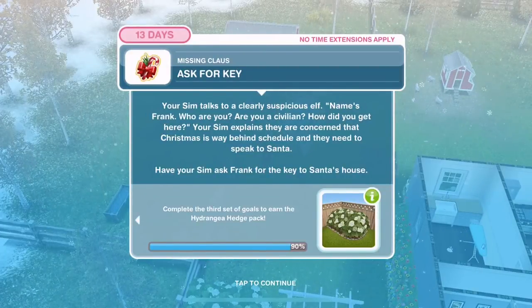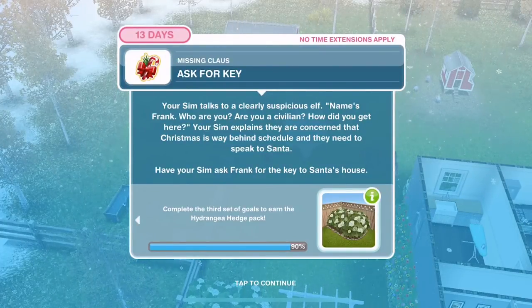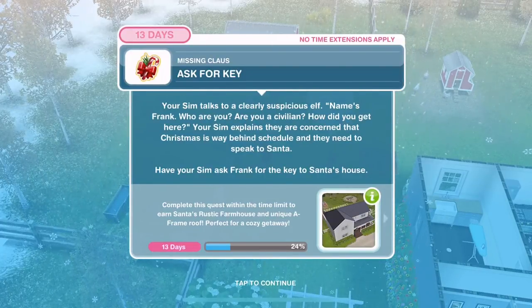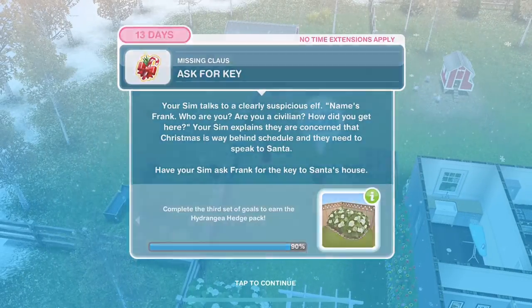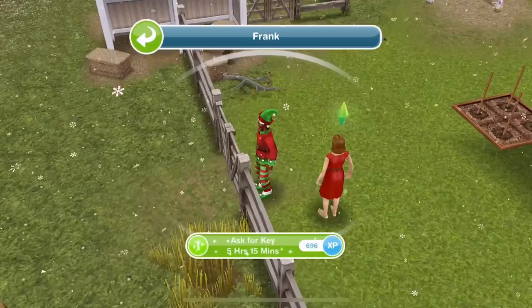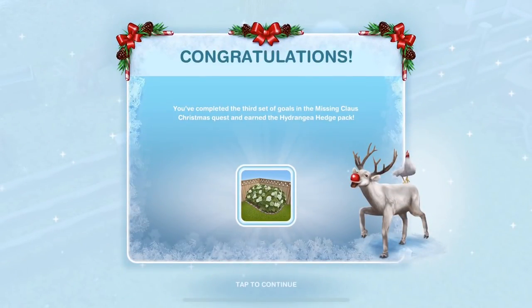We need to ask him for the key. Your Sim talks to a clearly suspicious elf named Frank. 'Who are you? Are you a civilian? How did you get here?' Your Sim explains that they are concerned that Christmas is way behind schedule and they need to speak to Santa. Have your Sim ask Frank for the key to Santa's house — ask for key is 5 hours 15 minutes. That is completed and that is part 3 — we've earned the Hydrangea Hedge Pack. That is the end of day 3.